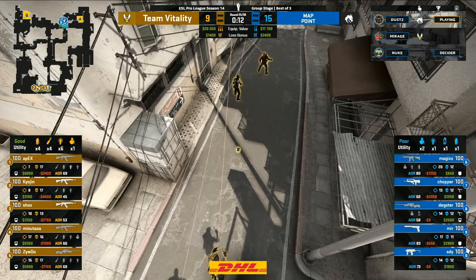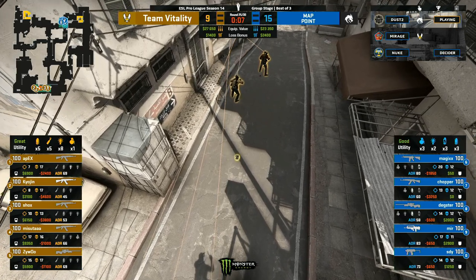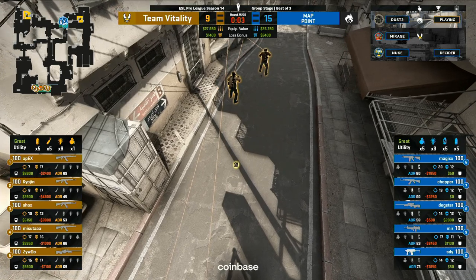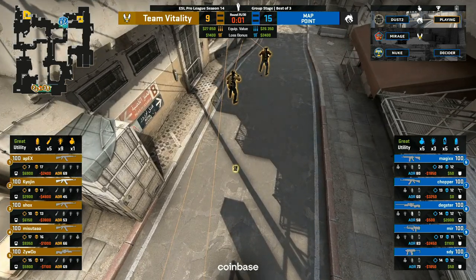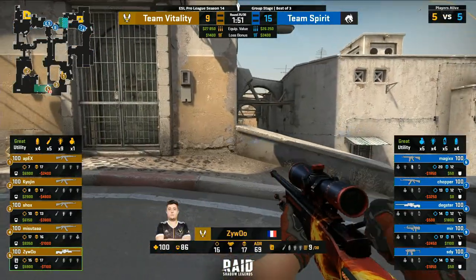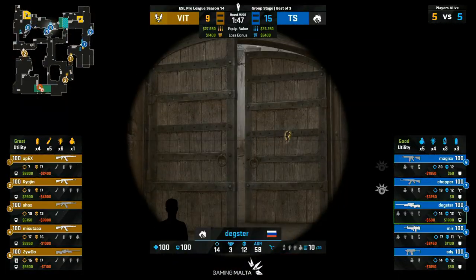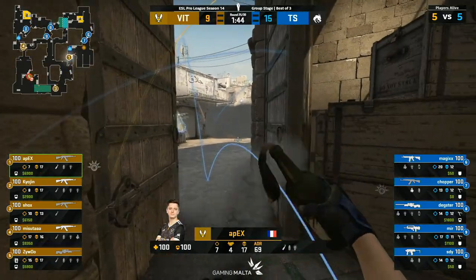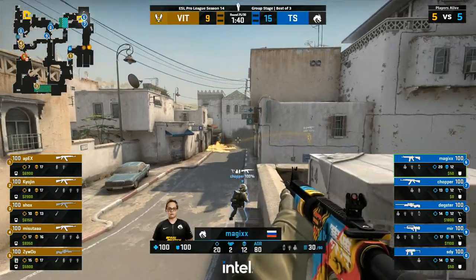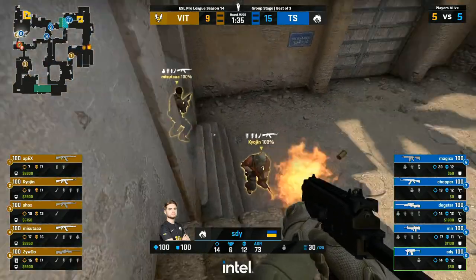A 6-round deficit now — still going to require a long, arduous journey for the French side. Zaiwu still on the AWP — it's 15 and 17 right now. Masuta has been able to find the biggest numbers for Team Vitality side with 17 kills. Still Magix top of the table with 20 for him as he leads this Team Spirit side. They may be able to lock this one down now.